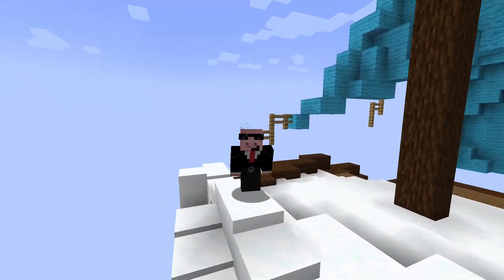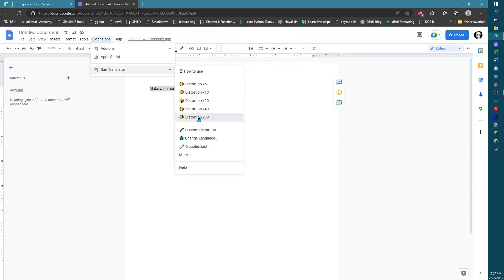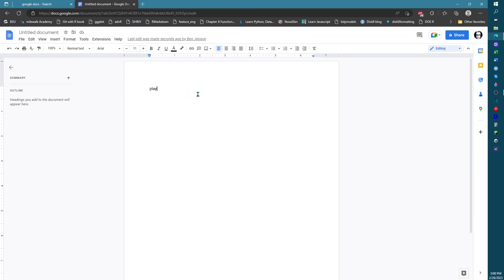Let's get started by Google Translating them. The first thing we're going to do is Google Translate making a nether portal. Translated it 80 times. Play? Play is what we get from 'make a nether portal'?